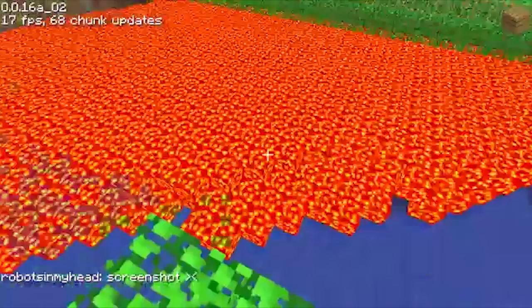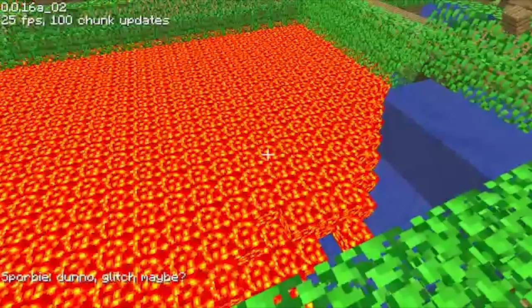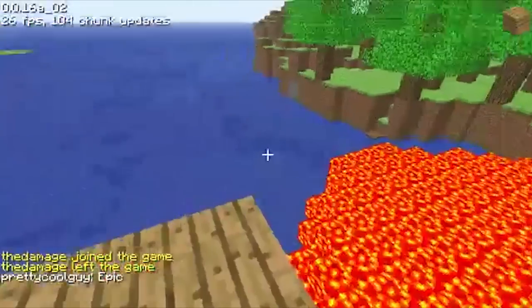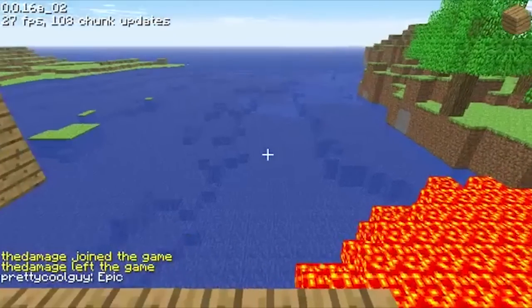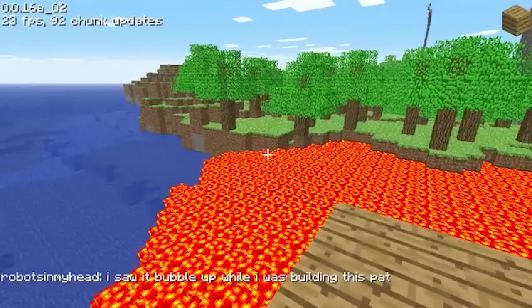Back in the earlier days of Minecraft in the in-dev phase, there was a dangerous feature where the lava source block would spread infinitely until it filled out every single block it could possibly fill. So as you can imagine, if you placed the lava source block in a very dodgy place, things would get out of control very quickly.